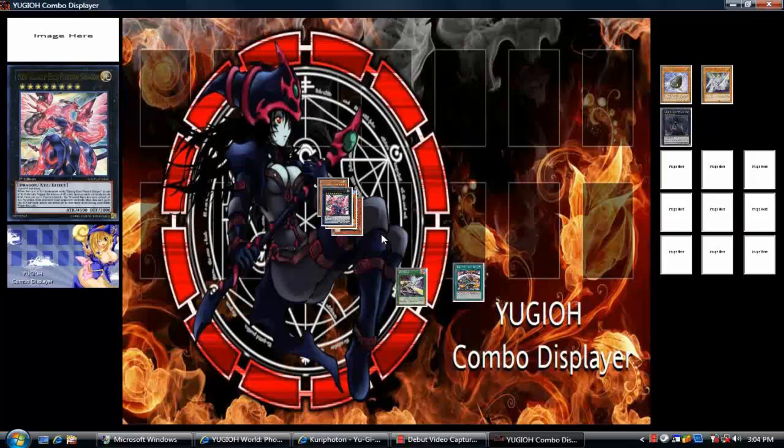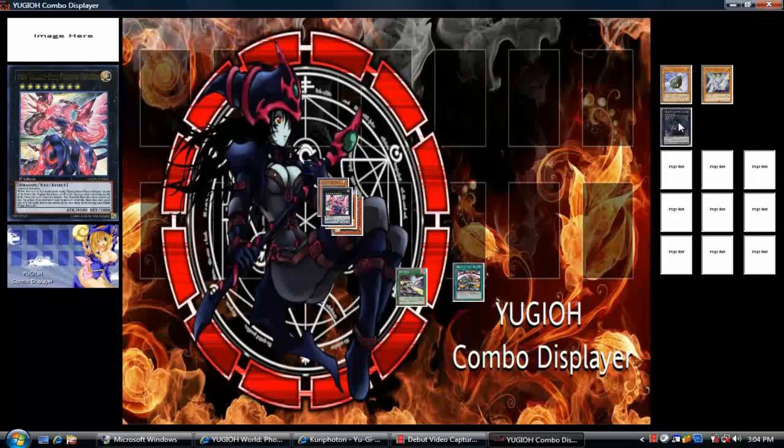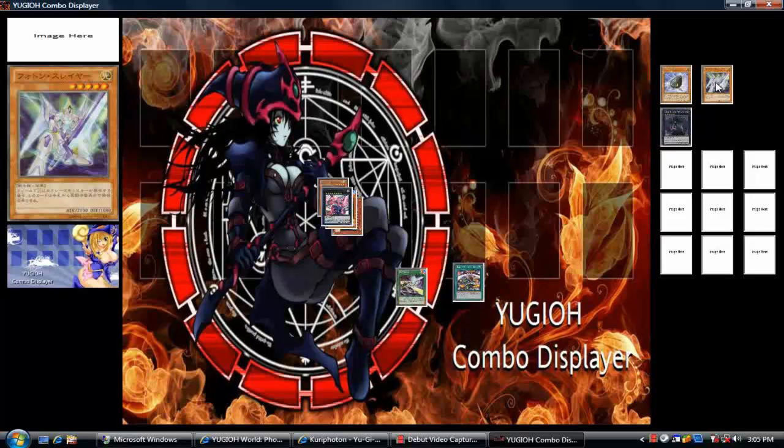Boom — and there you go. Now I created him; he gets his effect so he's at full power. Or I can make Artrius — get rid of anything that's in my way. I can get rid of a monster, a field spell card, a trap, anything face-up — just by using Thrasher and Satellite.